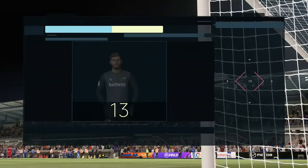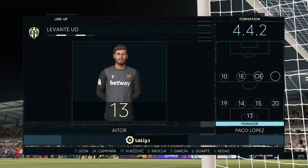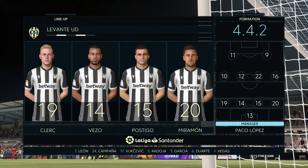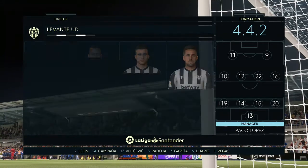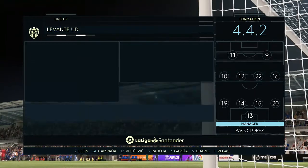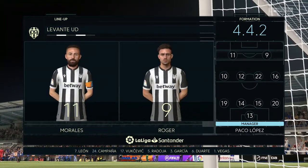And now the starting 11 for Levante. It looks pretty orthodox, Lee. Yeah, I love this formation, 4-4-2. The two main strikers will stay close together. The full-backs will link up with the wide players. The two holding midfielders are sitting in front of the centre-backs. Very solid look about this team.